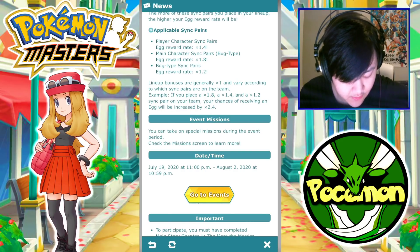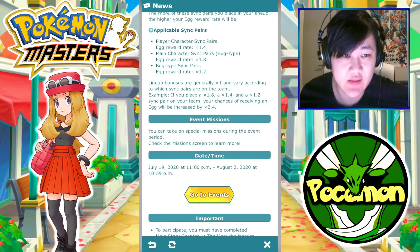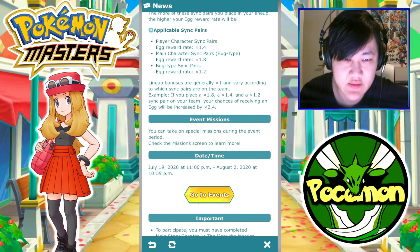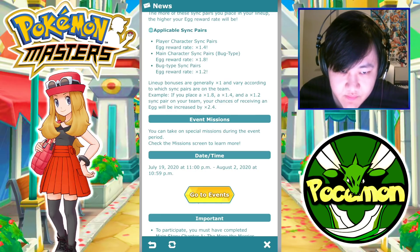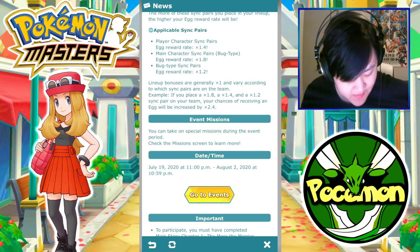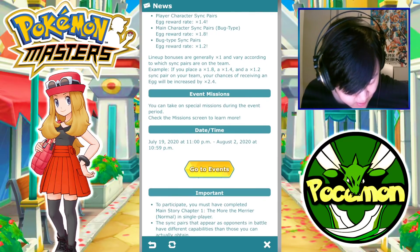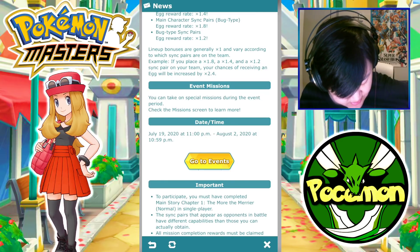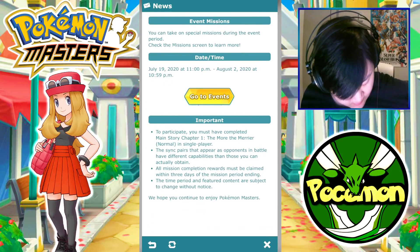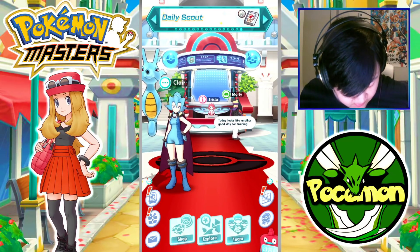You can't do multiple main characters, so the best you can do is main character plus two extra bug types. You can also take on special missions during the event period. Let's go ahead and check out the event, and then we'll check out the drop rates.